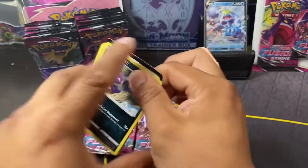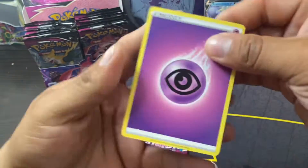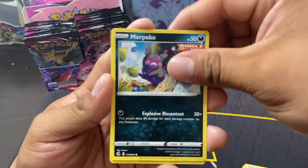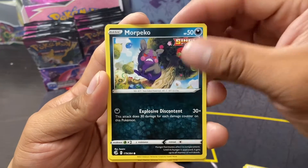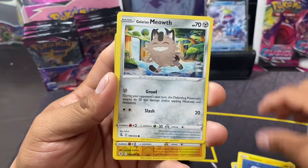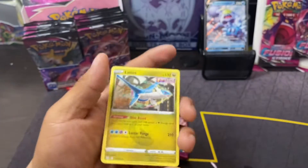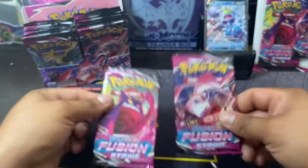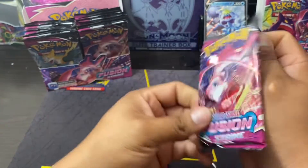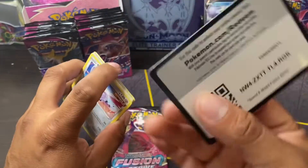All right guys, last couple packs — let's see if we can get anything great. Psychic Energy, Lillie, Sparkle, Dreadnaw, Sliggoo, Miltank. There's two Sliggoo — this one and the regular one, nice. Tinkatuff, Meowth — there you go — Miltank reverse and a Latios. Between Latios and Latias, I think Latios is actually my favorite — I mean, I know they're the same but.